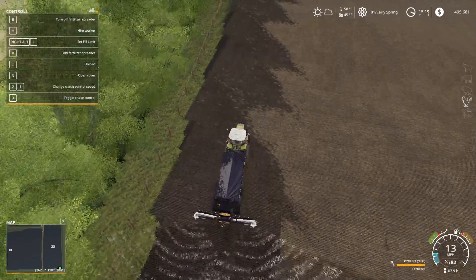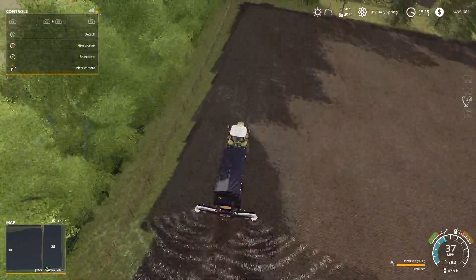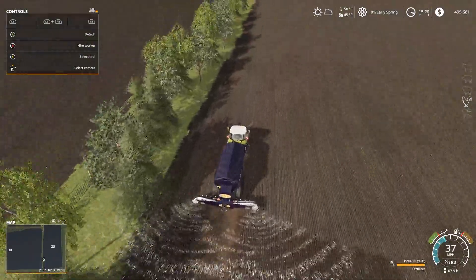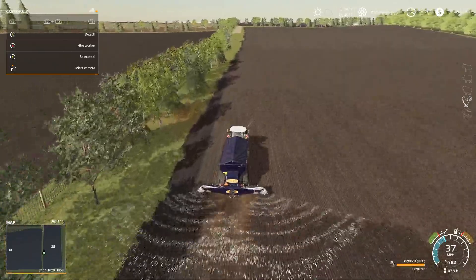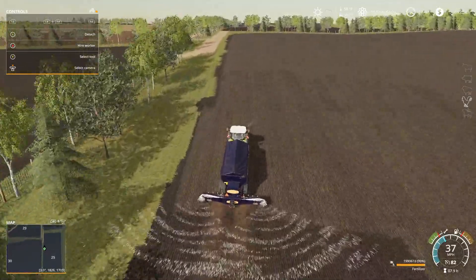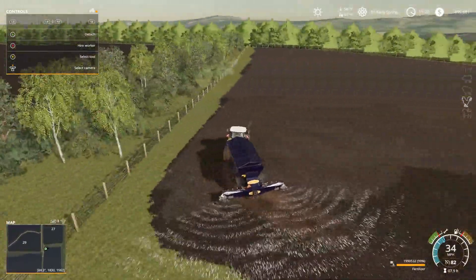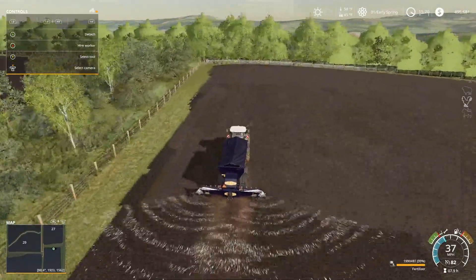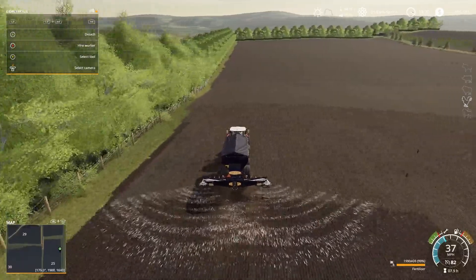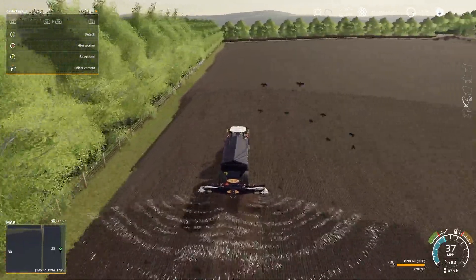All right guys, we are on field 25 — this is our last contract. Already took care of other fields which didn't really take too long. What I did was take one pass then hired a worker so I could get working on the trees. Removing the trees will allow us to have more grass and get the bigger equipment in there, instead of losing grass because you can't get around them. And also, get money. We're not trying to cheat in money or do anything crazy — this series is about making stuff happen as easy as possible.